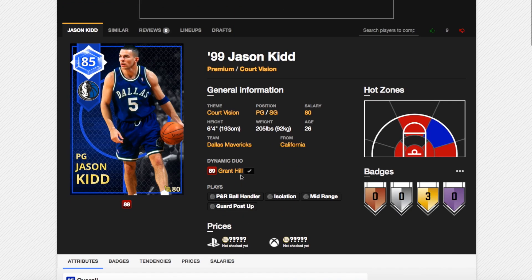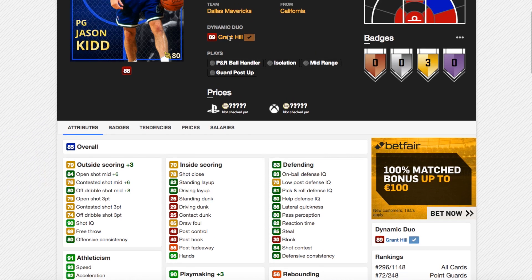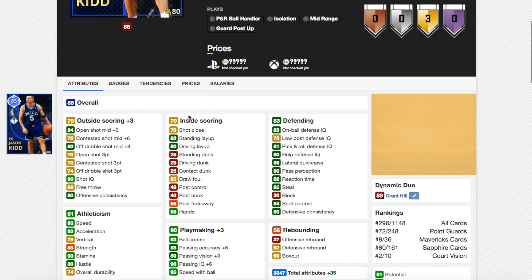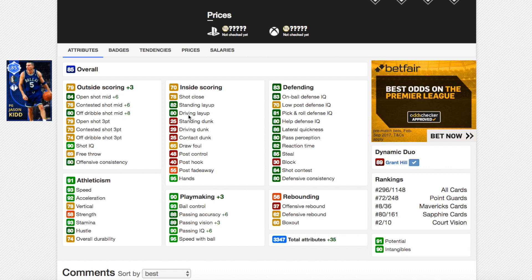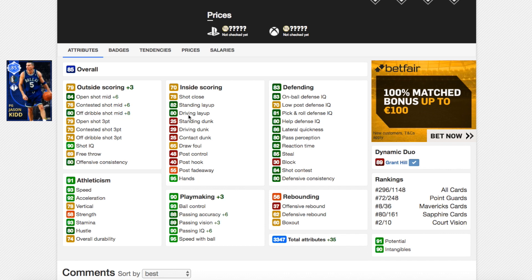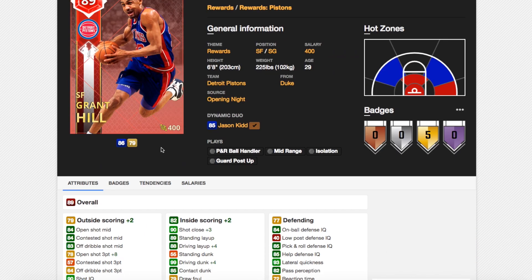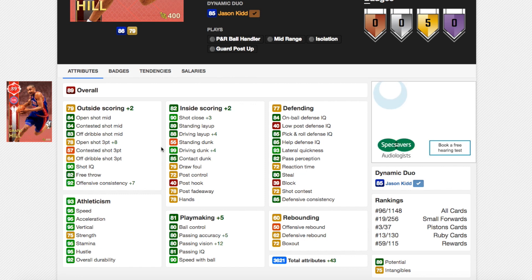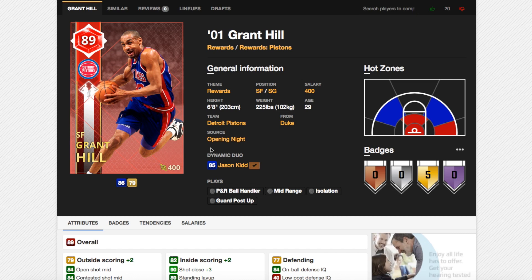Now we've got Jason Kidd and Grant Hill. Jason Kidd is one of the rarest cards in the game, and Grant Hill is also quite difficult to get. He goes up 35 total stats — this is the big advertisement 2K made about this duo. But he goes plus 6 shot mid, he's still not a great midrange shooter, still can't shoot the 3-ball. And Grant Hill: plus 8 in 3-ball, 99 driving dunk — that's it. Really? That's the big advertisement 2K made? Come on, 2K.